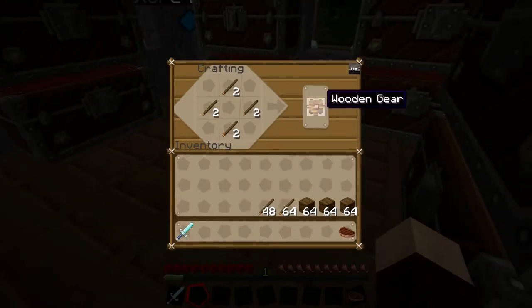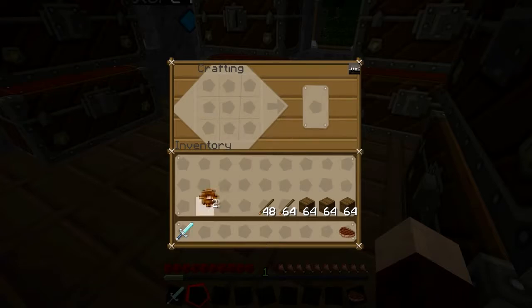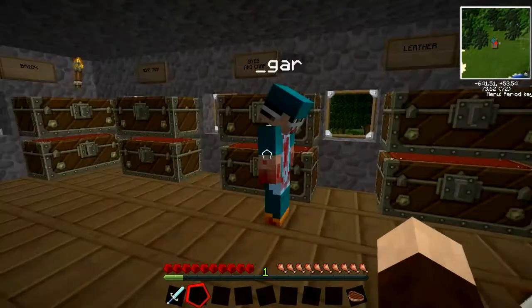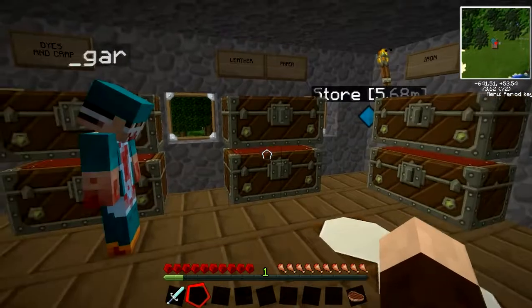On screen now, this is how you make a wooden gear. Because we're making a quarry, we're going to need two gears, so you've got to start with the wooden one. There are my two wooden gears. Now I need to upgrade these gears because we need two diamond ones.